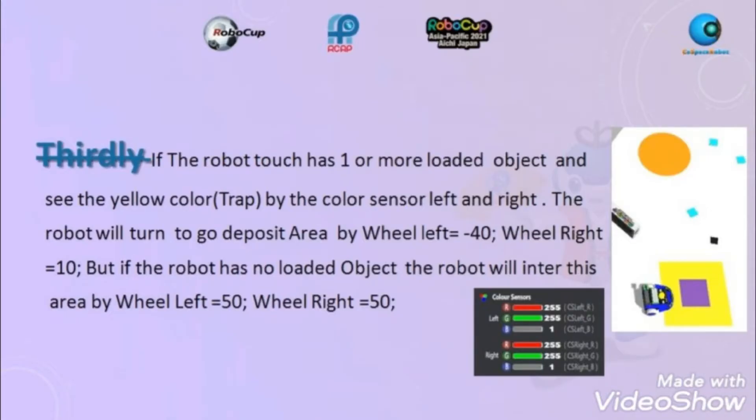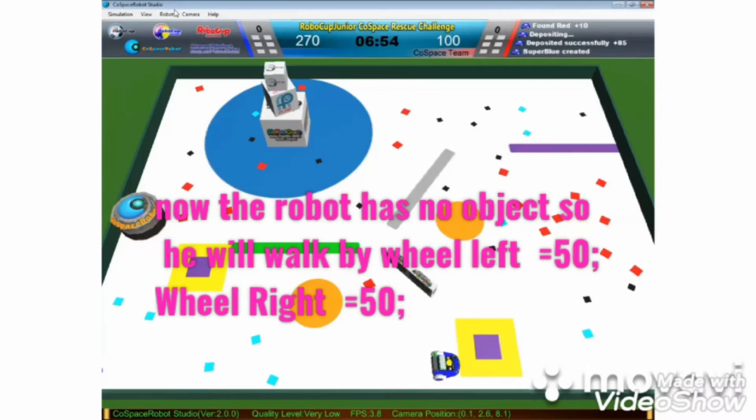Thirdly, if the robot sees the yellow area by the two color sensors, it will turn by wheel left equals negative 40, wheel right equals 10. But if the robot has no loaded object, wheel left equals 50, wheel right equals 50. Now the robot has no object, so he will walk by wheel left equals 50, wheel right equals 50.